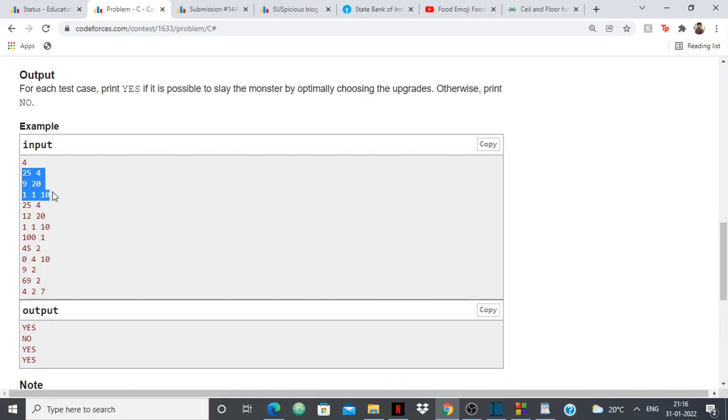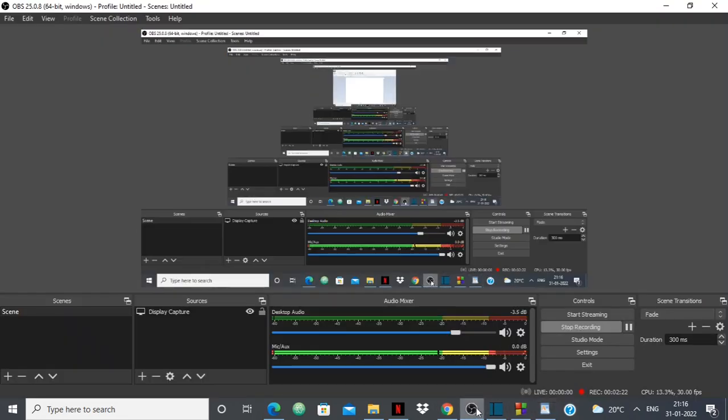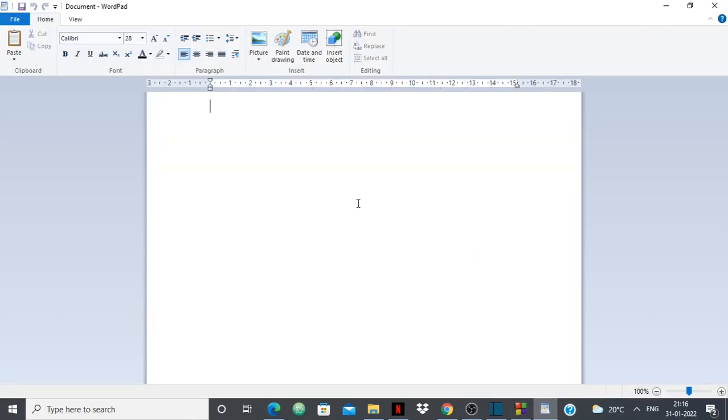Let's understand the problem better with the first test case. We have: health of the character, attack of the character, health of the monster, attack of the monster, number of coins K, how much the attack increases per weapon upgrade W, and how much health increases per armor upgrade A.